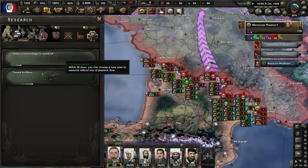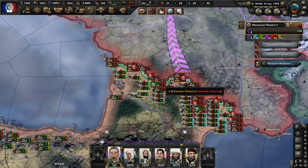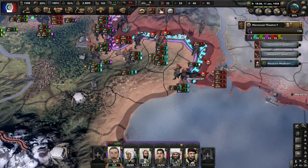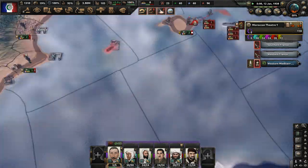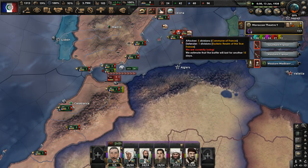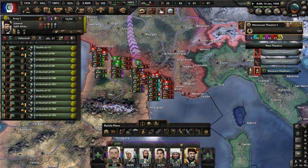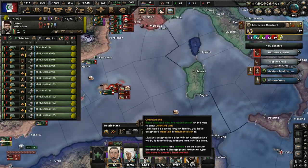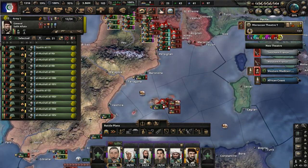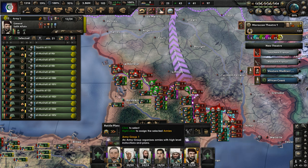As long as we're winning on land, that is what matters. We can get mechanical computing research now — we'll do that. We only have two research slots, so we've got to be very particular. There's a naval invasion in the Balearic Islands — it's not going in our favor, honestly, because we only have about one division defending that place. We may lose that area.